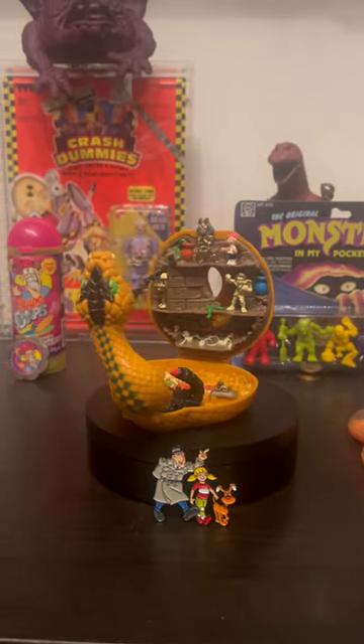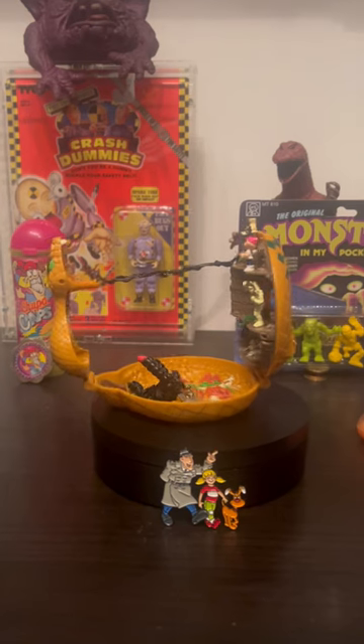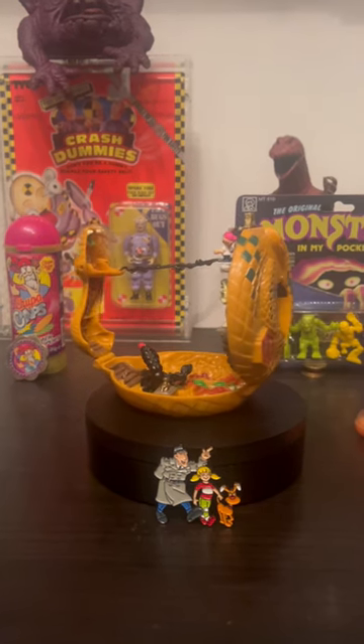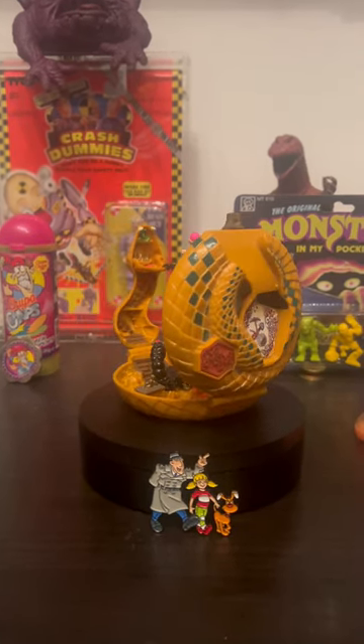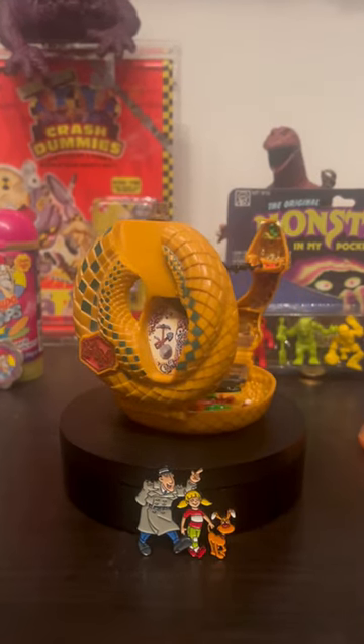Time for some more 90s nostalgia with another Mighty Max set. This time it's from 1992 and it's Max Conquers the Palace of Poison. It's an Egyptian tomb themed playset — it's got a snake mouth that opens up over here, and the scorpion comes out.